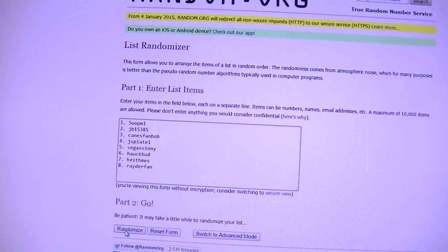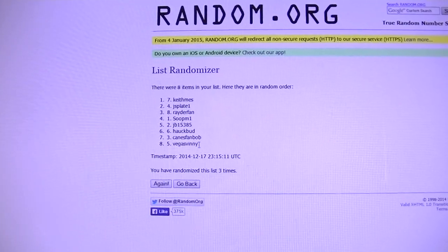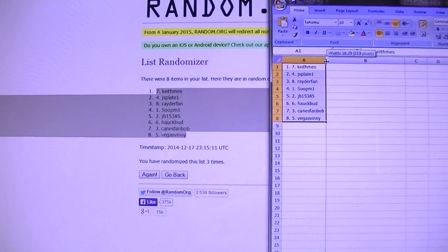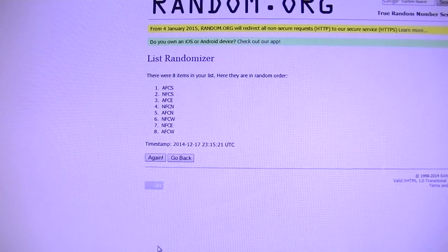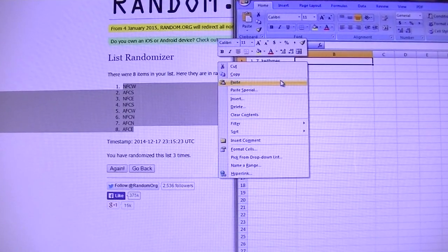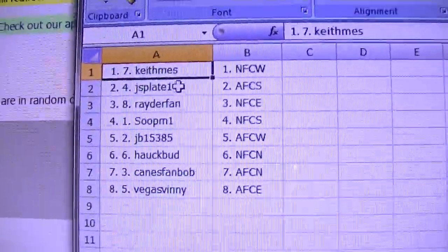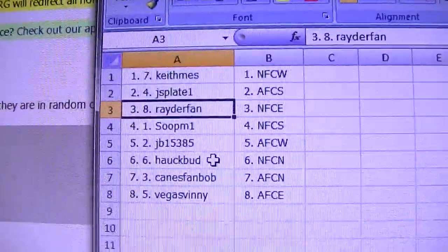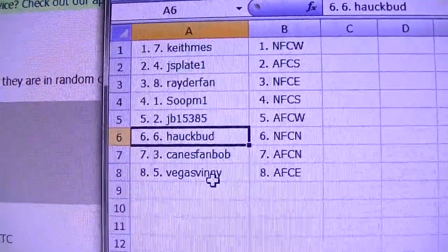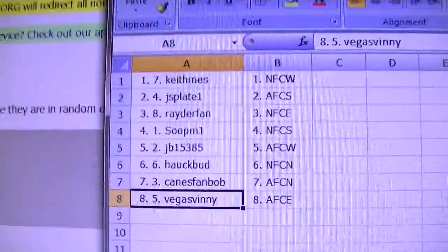I think we have all different people in this, no dupes. Wow. Keith, you're on top again man, and Vinny down on the bottom, three times on divisions one, two, three. All right, Keith you've got the NFC West, JS you've got the AFC South, Raider fan the NFC East, Soup the NFC South, JB you've got the AFC West, Bud the NFC North, Bob the AFC North, and Vinny the AFC East. So there's your divisions guys.